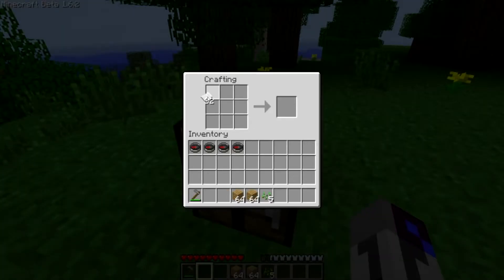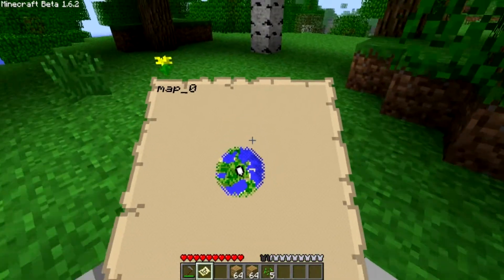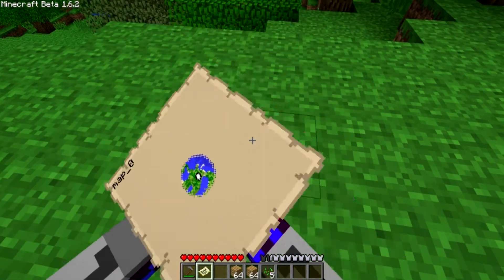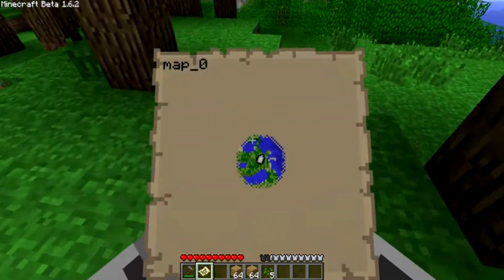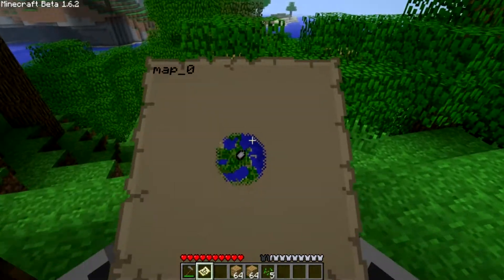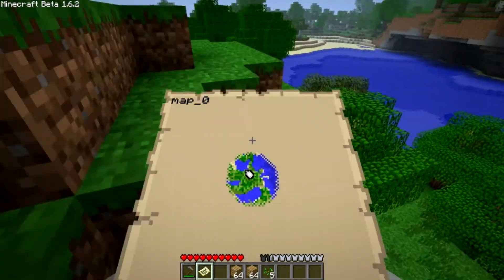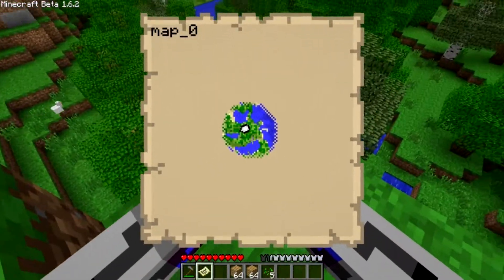Now let's try the map - that's what I'm really excited about. These tall grass also add a new kind of background for the worlds. But the map is something I'm very proud of; it's very useful when you get lost. The white dot is me, and if you run around, those small blocks will appear and highlight the area when you walk.